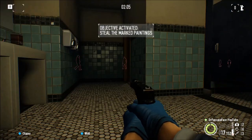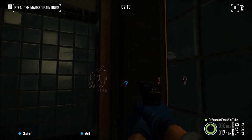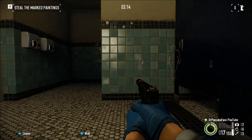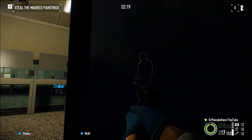Now I head in through the bathrooms. We've got a guard here, and there's someone walking along, so we'll go ahead and hit that hand dryer. Look at that — he just walks right into the bathroom.